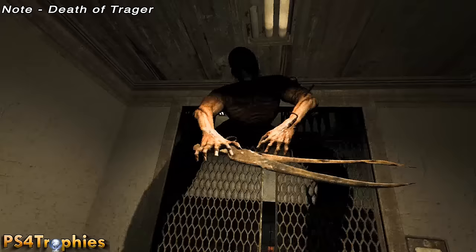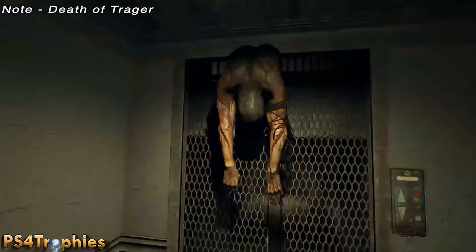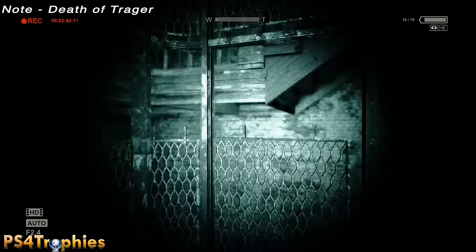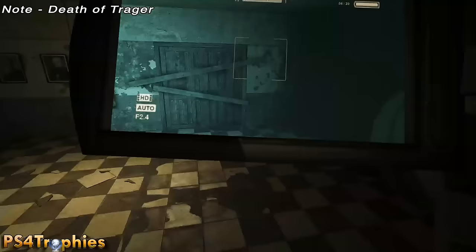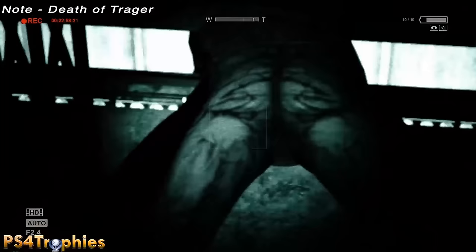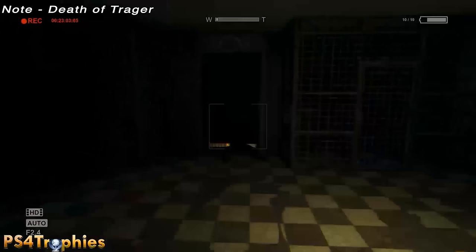The 'death of Traeger' note is going to be after his demise in the elevator. Climb up through the ceiling of the elevator and when you come out the other side, make sure you've got your camcorder out and just film the doctor — or rather just his other half sitting there. For some reason this didn't trigger right away, so keep an eye out for the camcorder icon. I spent about 30 seconds trying to get this to trigger — zooming in, zooming out, turning night vision on and off. Make sure you don't leave this area until you get this note.